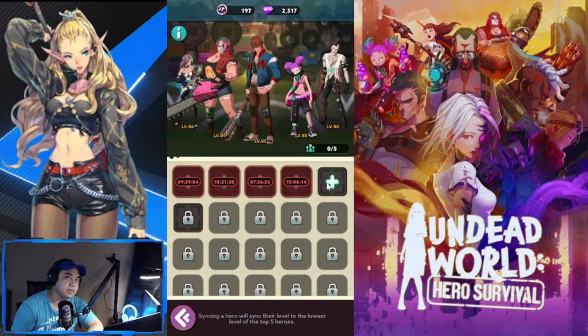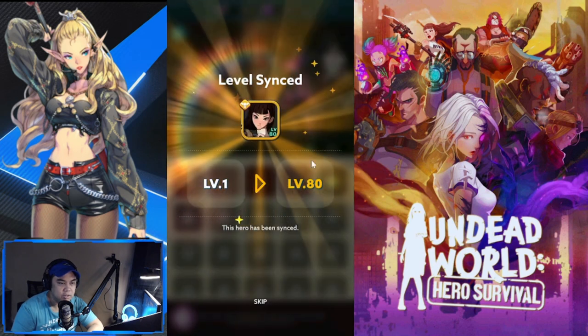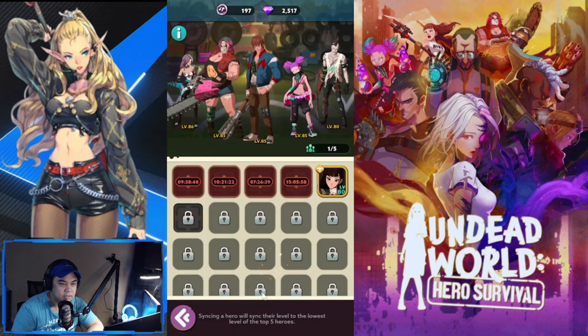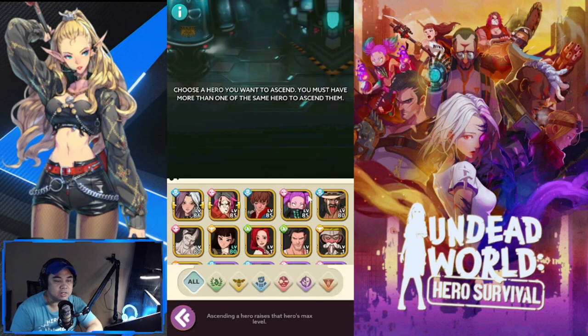The Academy is a roster spot where you put lower-level heroes to boost them. If the lowest level on your team is 80, the hero placed there will also be treated as level 80. However, once unlocked the timer to level up is quite long. Your Command Center is where you ascend heroes - from Epic to Legendary to Mythic - using copies of the hero or heroes from the same faction.